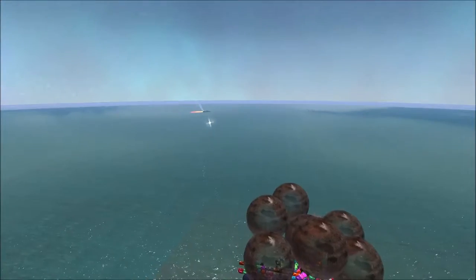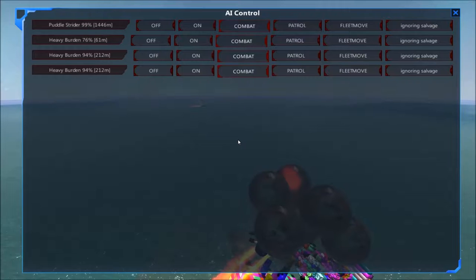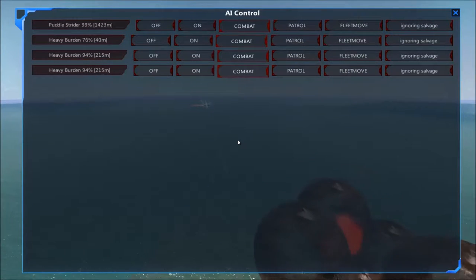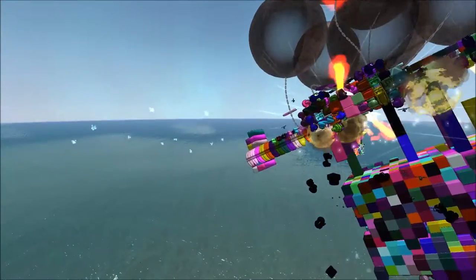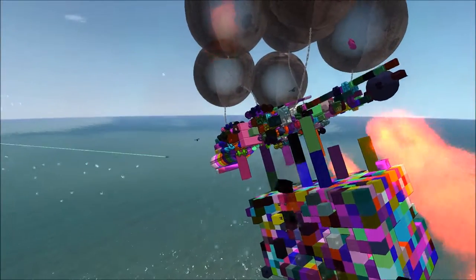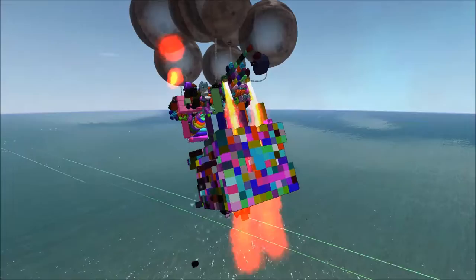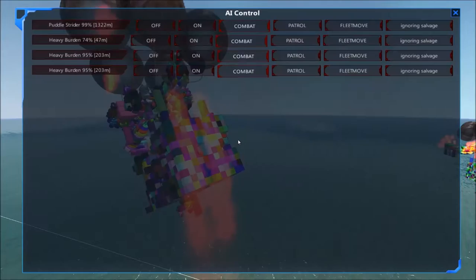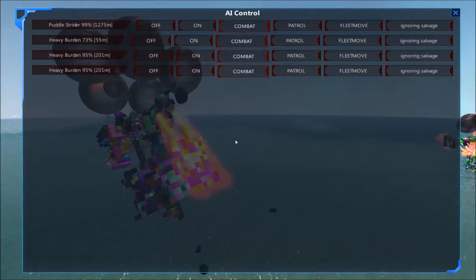But now the missiles are out of range — it looks like they're running out of fuel before they arrive. They're just right at the edge of the missile's range here. That heat cannon, while it doesn't do a whole lot of damage, it is doing enough: it is removing blocks, it is keeping the Heavy Burden from repairing, and it is slowly stripping away hit points.